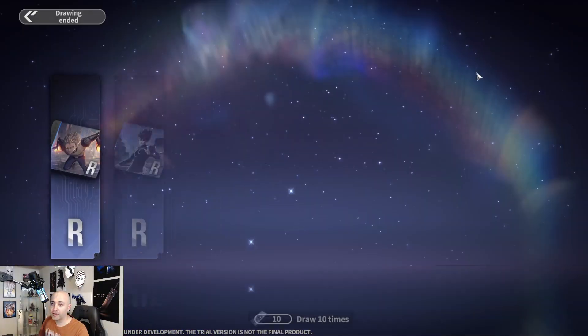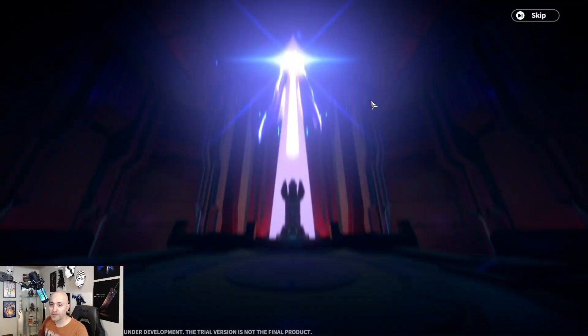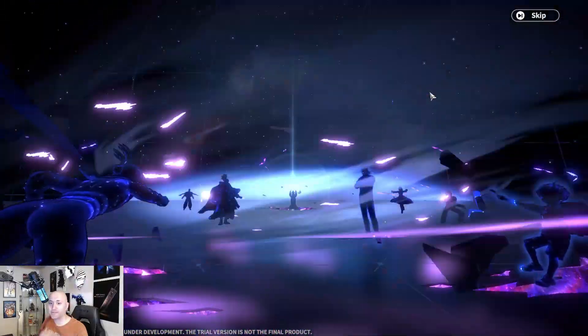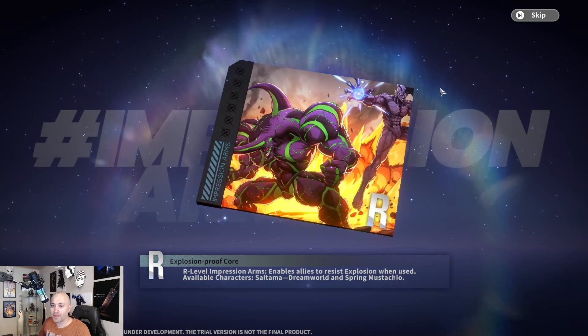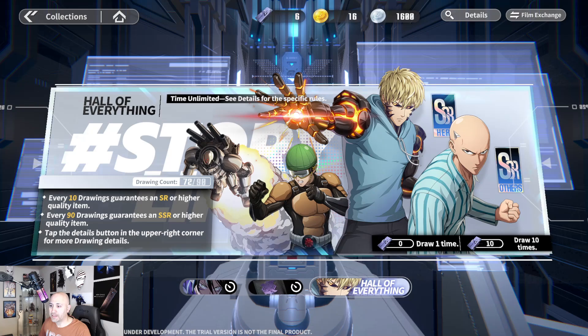Struggling to pull that down. Another Golden Ball, another Stinger. Just giving me the purples, wow — two SRs there. Damn, my luck has been pretty bad. Smile Man — another copy. I'm not going to take a chance with that. I'm at 72 out of 90 — I'm almost at pity.